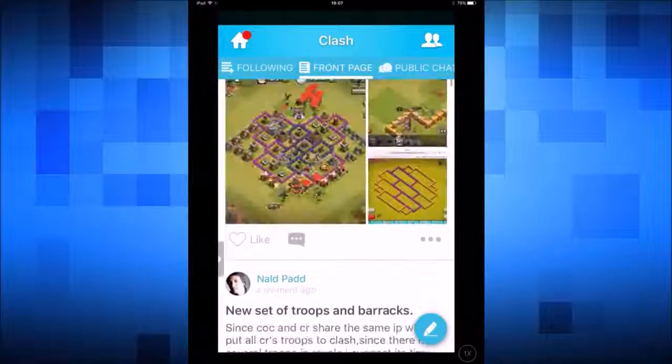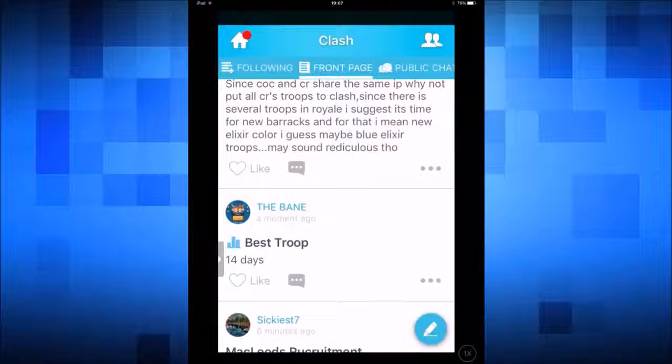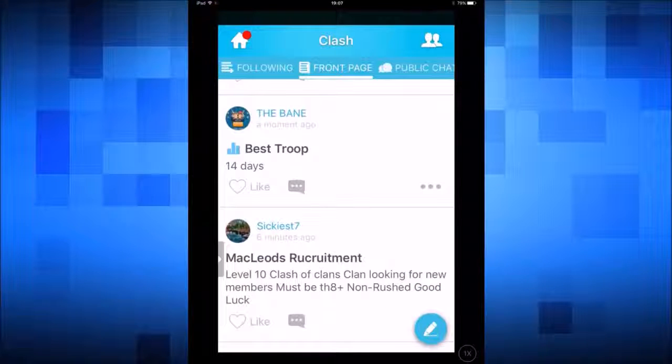Scrolling through it you can see there are a variety of different players ranging from Town Hall 5, Town Hall 6, all the way through to Town Hall 11, so there is going to be a lot of help on this app. Link to iTunes and Android is in the description box, completely free to download — once downloaded, just type Clash into the search.